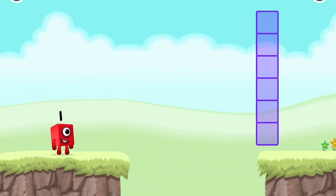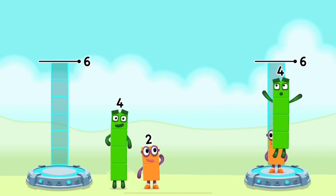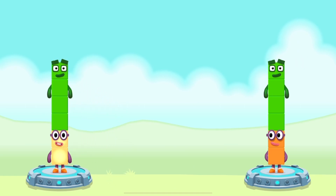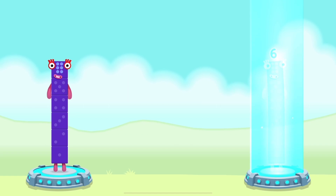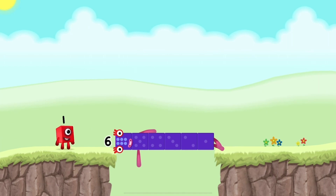Six! Two, four, two, four — that's right, two plus four equals six. Four plus two equals six. Six equals six. Six six — well done!